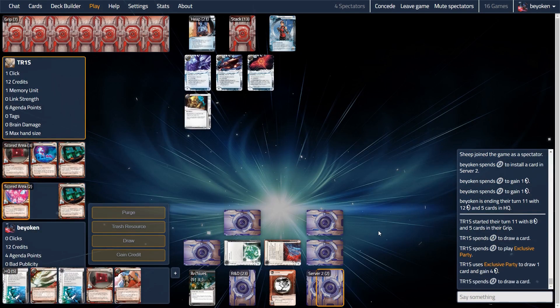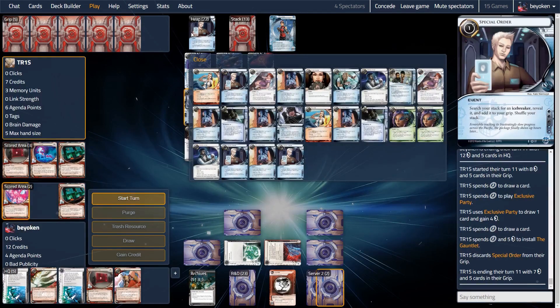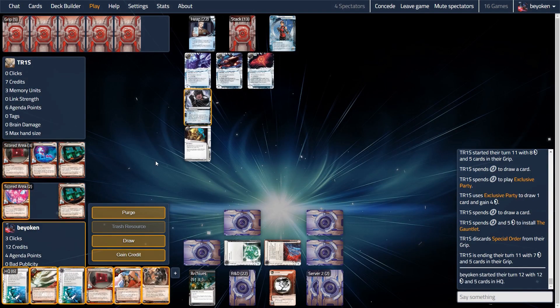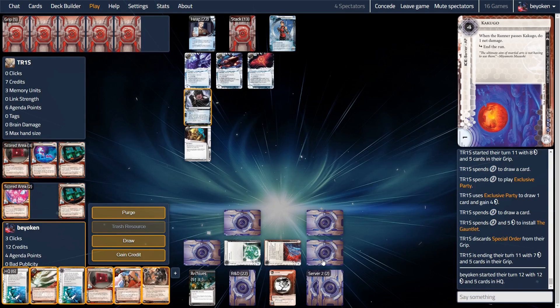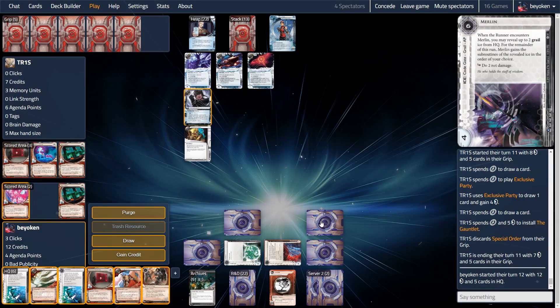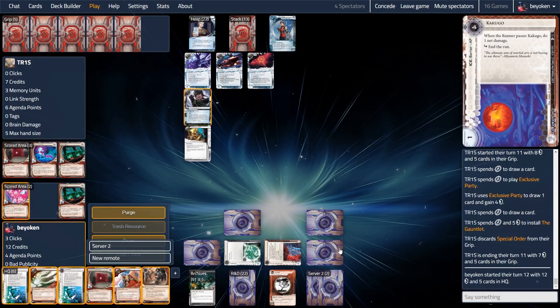You'll also notice this is further compounded by the fact that I'm also on match point. Even though I'm only on 4 points, I need 3 points to win, and they are sitting right there in my hand right now — the second Obokata, which my opponent has not seen yet. If I can score it, I win the game. So I'm definitely looking at this Obokata as my way out to pull a sneak victory from behind. My remote is pretty well fortified with 2 pieces of ice on it and 2 upgrades that deal net damage. I think this might be the chance to go for the Obokata score.